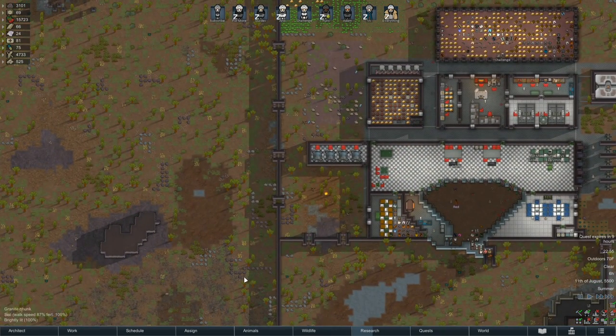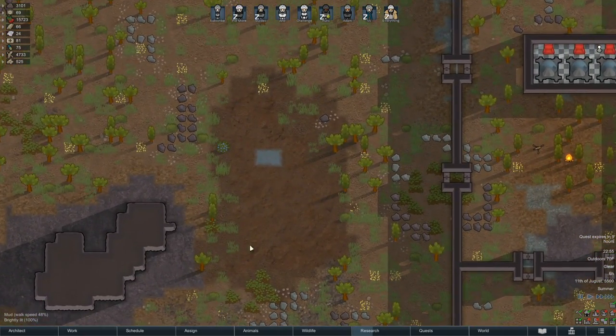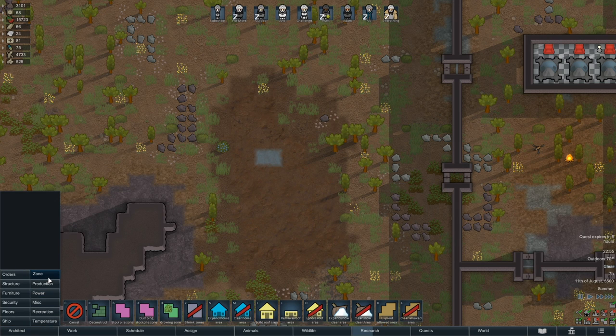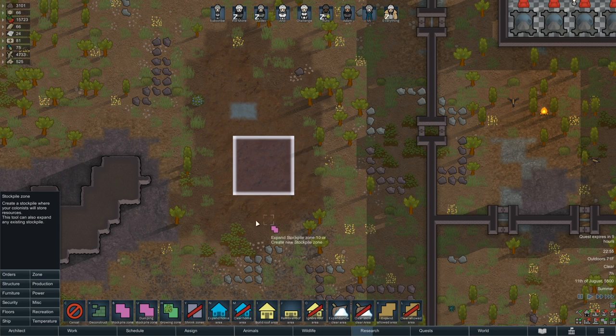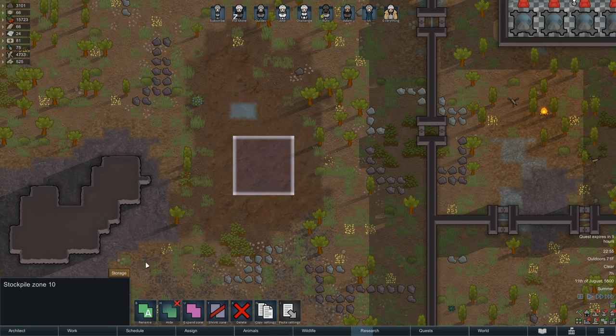The second way to get rid of tainted gear is to simply burn it out in the open. To do this, go to the Architect menu in the bottom left and click Zone, then select Stockpile Zone. Drag a box large enough to dump all your tainted goods in, making sure that this is done in an area where a large fire will not cause any issues, such as stone or sand. Next, click on the Stockpile Zone you just placed and click the Storage button.